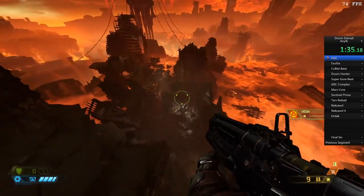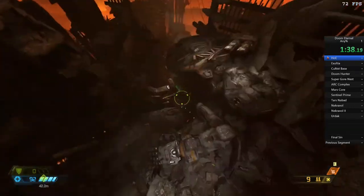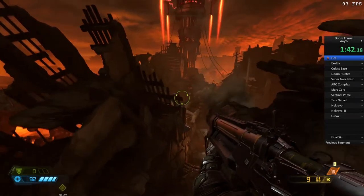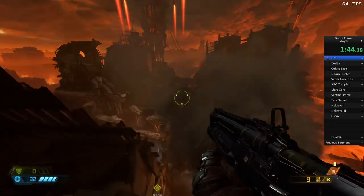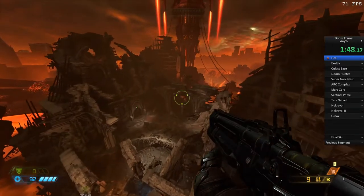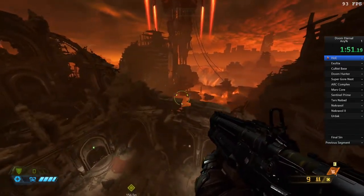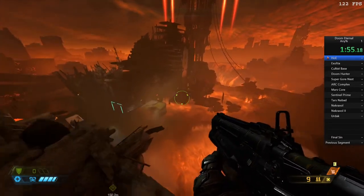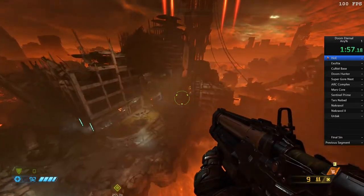We jump all the way above the level on top of this sky barrier and run across towards the end. We will be skipping major sections of the vast majority of levels in this game, and there's going to be a lot of out of bounds. Navigating out of bounds is definitely tricky and it takes a lot of practice and skill to know where you're going. It's all about routing and trying to find the best optimizations.